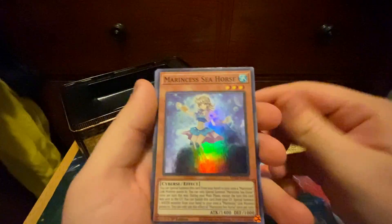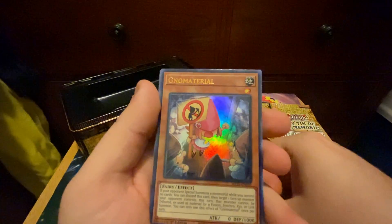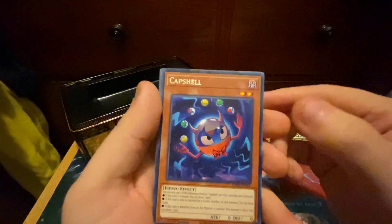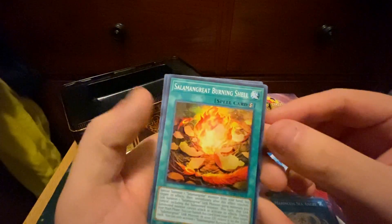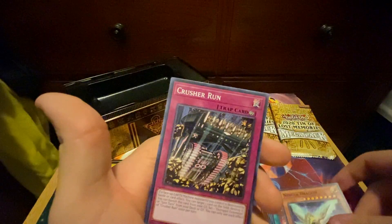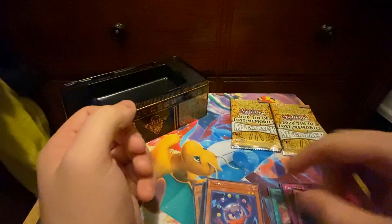We also got Marine Cess Seahorse — another cool one. Danger Ogopogo as our Secret. Then we got Gnome Material as an Ultra — very cool. And Infinitrack River Stomper — this is a really good one, very happy to have him. And a Capshell Rare — very cool, I like Capshell, he was a Secret. Salmon Great Burning Shell, Witchcrafter Draping, Tyrant Farm, Nebula Dragon, Crusher Run, Guard Dragon, Garmides. So that was our first pack.